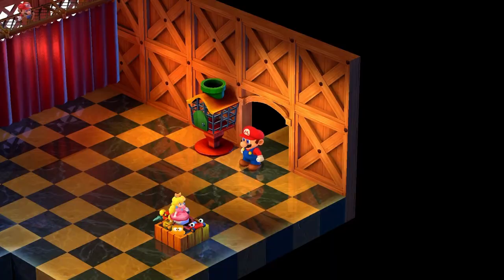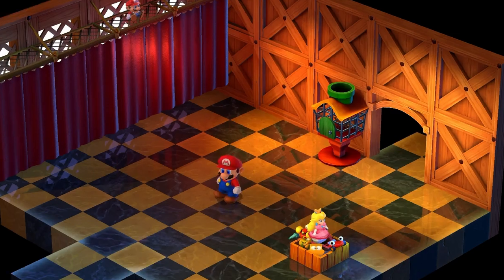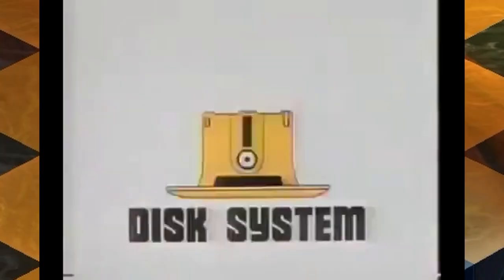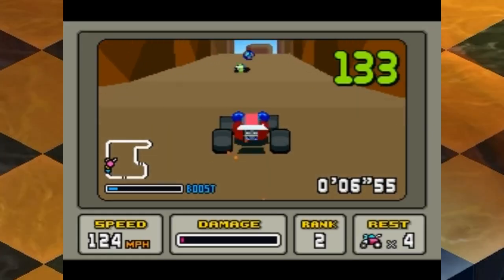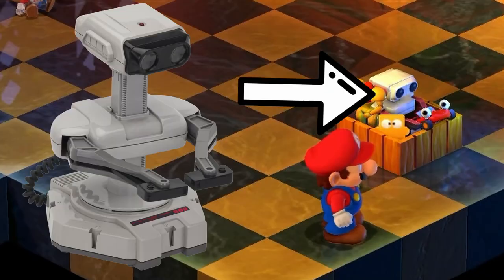Speaking of Samus, that leads to our next easter egg. There's a toy box you will find at the top of Booster's Castle, and you will see a doll of Samus tucked inside of it. Along with her, you will also see a toy of the mascot for the Famicom Disk System, Discon; the red car from the Super Nintendo game Stunt Race FX; and after Booster removes the doll of Peach, you will see Rob the Robot.